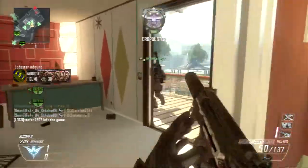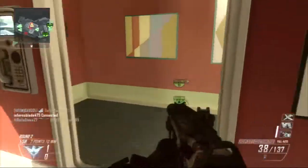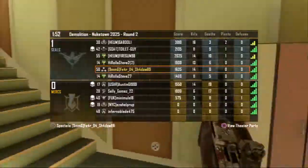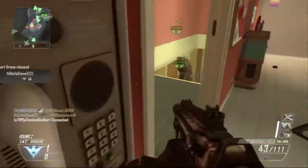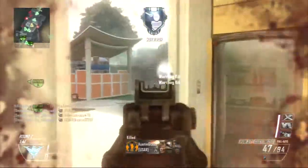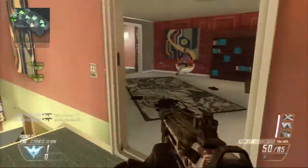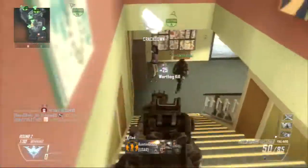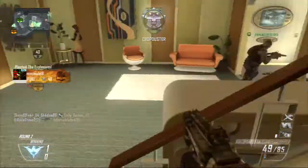He put that Sentry Gun right in front of the spawn — right in front of the spawn man. Now he's got them trapped. They're going to have to try to get through him, and when they do they'll hit the Sentry Gun — that is just perfect. Somebody pulls out the Lodestar and these guys are straight up spawn trapped. They've got nowhere to go, except some guys in the back messing up the spawn. And he's got an enemy gun ready to let it go — this is beautiful right here.